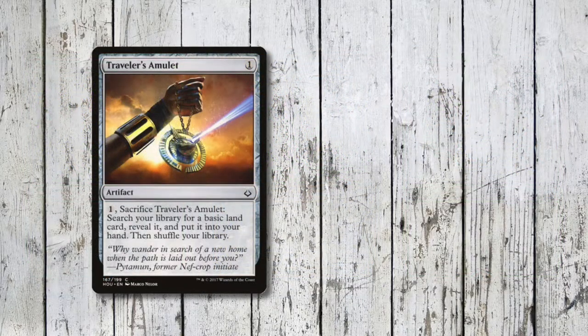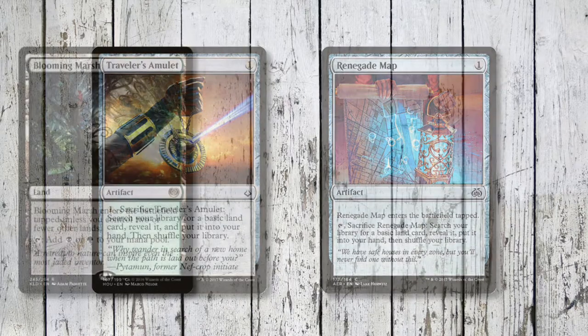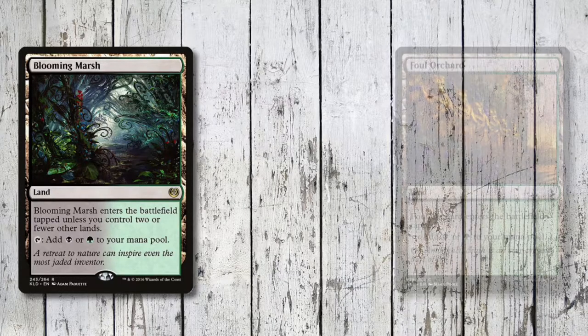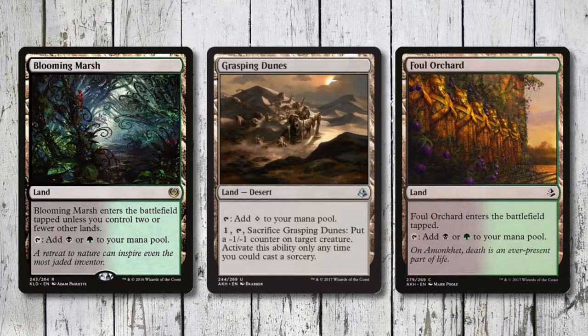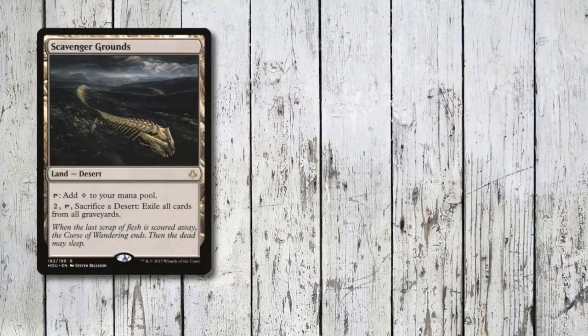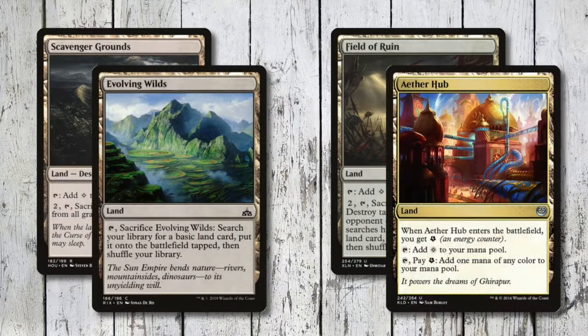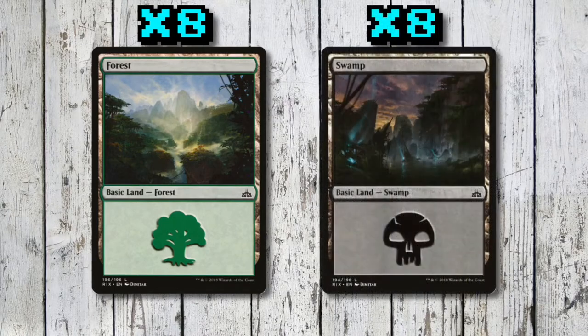For artifacts, I've just thrown in Traveler's Amulet and Renegade Map for even more ramp. The mana base is really simple in Brawl — with Blooming Marsh and Foul Orchard as our dual lands, we throw in Grasping Dunes for more token generation. There's also Scavenger Grounds for graveyard hate, Field of Ruin for non-basic land hate, Evolving Wilds for the fetch, and Aether Hub for a touch more mana fixing. I round it all out with 8 forests and 8 swamps.